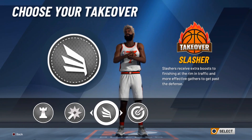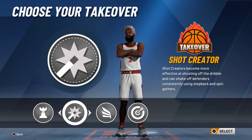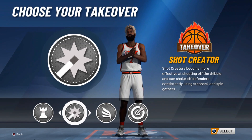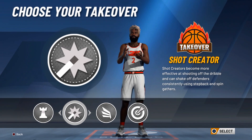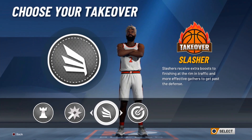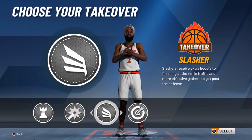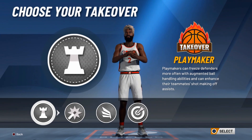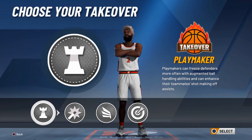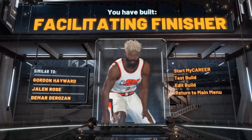All these takeovers go hard — it really depends on how you play. You don't have to make the build exactly like mine, but as long as you keep that finishing at 7 or up you're good, you'll get that same name. It doesn't matter which takeover you pick. Honestly I think it's better with playmaking or slashing. And watch — you still get the same name regardless: Facilitating Finisher.